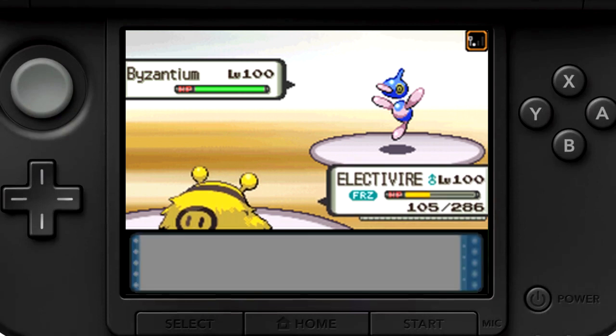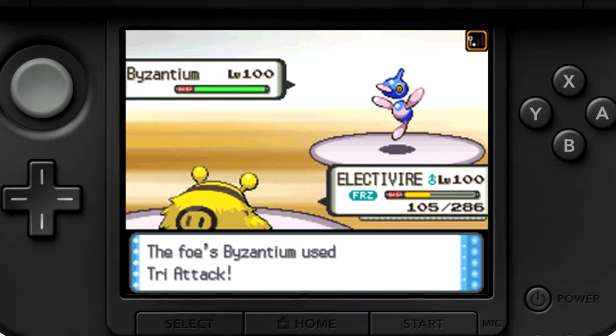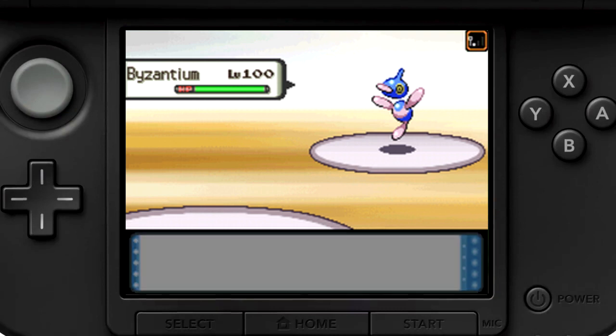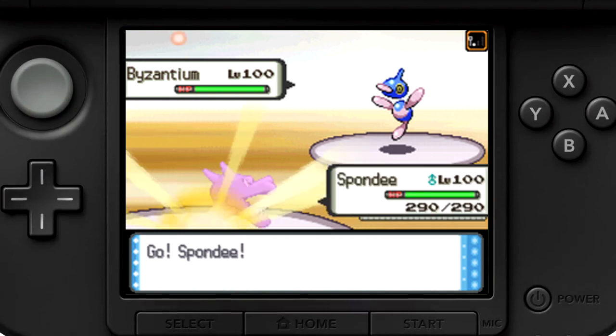He pulls the switch into Porygon-Z. Most likely scenario is he's Scarfed, will outspeed me and go for a Tri-Attack — and that's exactly what happens. Hopefully I will not get any status ailment from the Tri-Attack. It doesn't matter because I get Frozen instead. That is annoying, that really sucks. But it does make up for the fact that he missed the Heat Wave, and it means I can't Cross Chop the Porygon-Z — it's going to remain alive. At this point I can't do much; if I switch into something it's going to take solid Tri-Attack damage. So I stay in, take the Tri-Attack. Electivire did his job — he killed a Zapdos, got the beautiful Motor Drive boost, and dies to a crit after being frozen. Not the best of outings, but not the worst either.